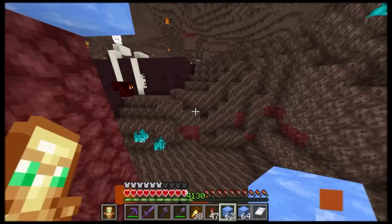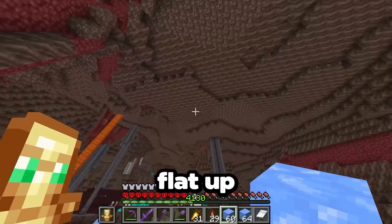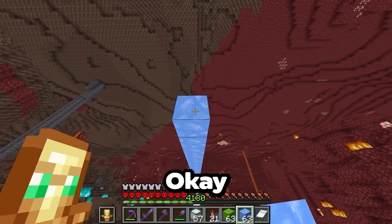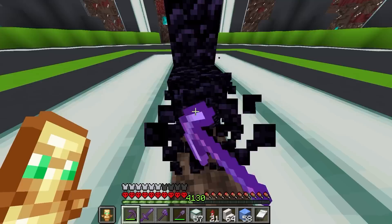Now we can just start our ice bridge at the bottom of our farm here. And if you're wondering why I don't just build this thing on the nether roof — because it's so flat up there — the reason is I think it just looks way cooler to have tunnels going through the actual nether. So let's just build this thing all the way back to my portal. And here we are — I think I need to raise the portal up just a little bit. Let's do that really quick.